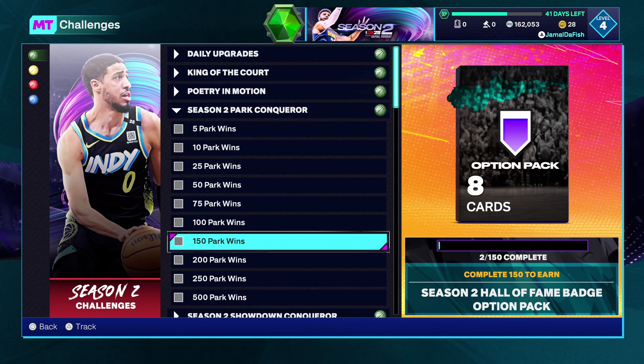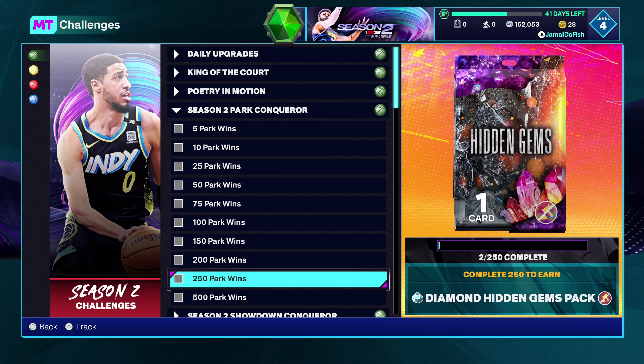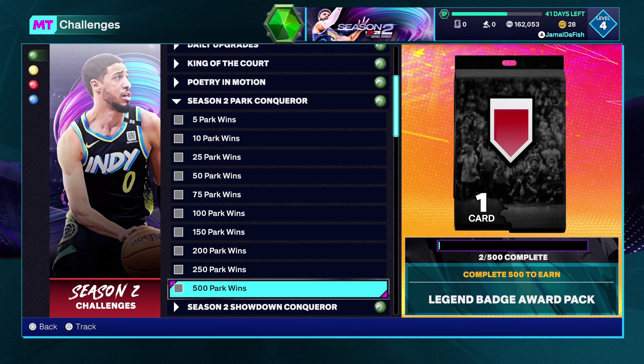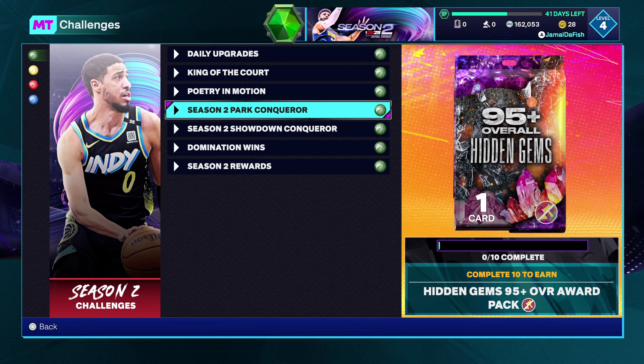At 150 park wins you get a Season 2 Hall of Fame badge option pack. At 200 wins you get another 50k MT — that's a lot, especially for no-money-spent players. At 250 wins there's another Diamond Hidden Gems pack, and the grand prize at 500 wins is a legend badge award pack plus a 95-plus overall Hidden Gems card — basically a pink diamond. Those pink diamond Hidden Gems are almost all good. I may try for 500 wins — let me know if you're going for it.